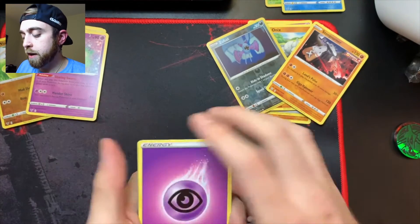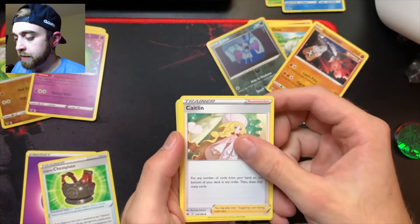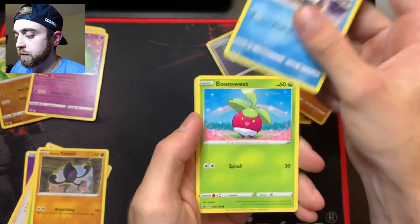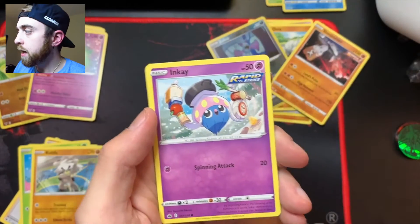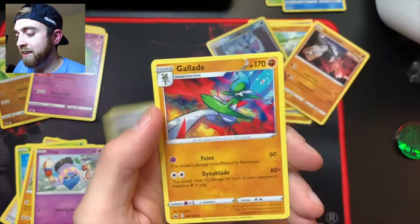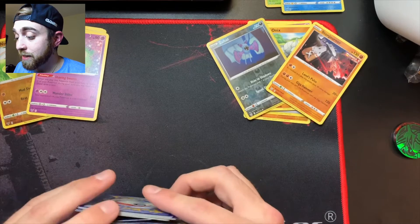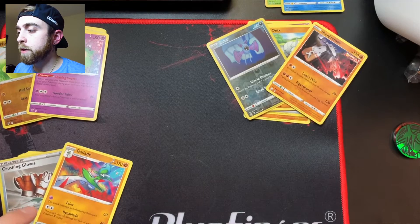Fire energy from the back, then psychic energy. We have the Galarian Chestnaught, that's Caitlin, Cascoon — pretty sick — Galarian Yamask, Snorunt, Bunsweet, Cubchoo, Inkay, reverse hollow Crushing Gloves trainer, and the regular rare Gallade. Because they got a reverse hollow trainer card, Chilling Reign might actually be in last place — shocker. Although Gallade is the coolest of the regular rares we've pulled so far.